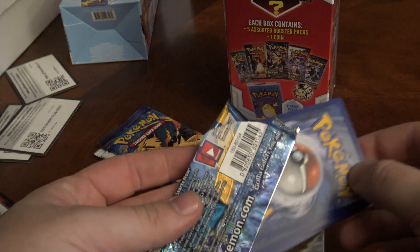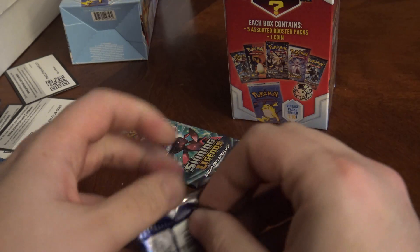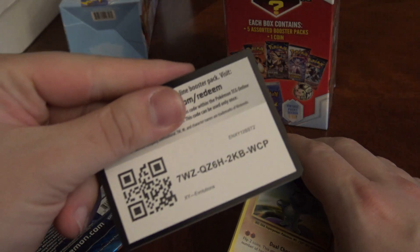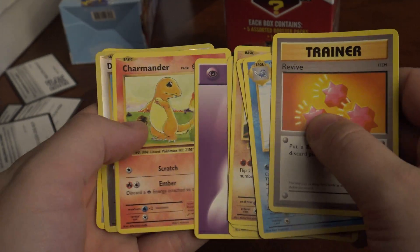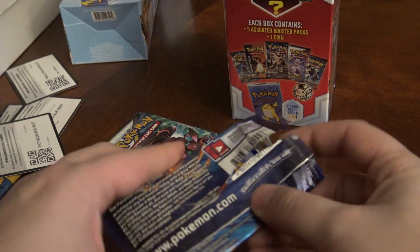Maybe the next box will be better. Alright, Evolutions — I love this set. It's probably going to be nothing but let's see: Pikachu, Charmander, the Duo, Farfetch'd is the Rare. 0 for 4 and this box — dang, it's a tough one.